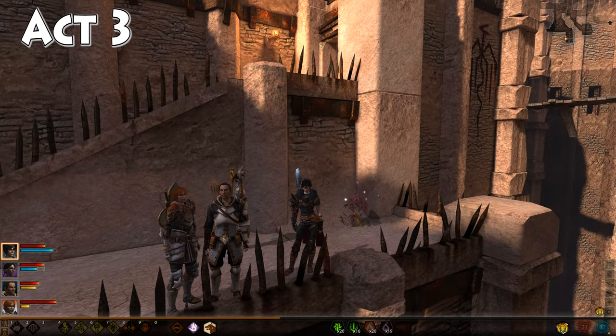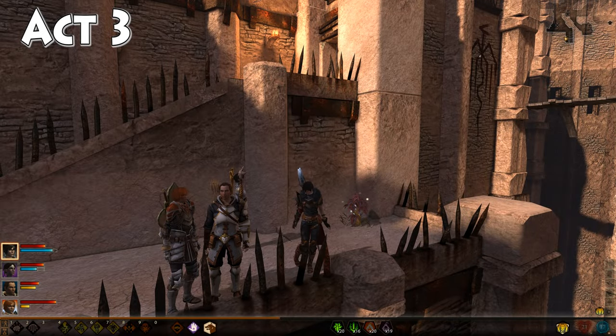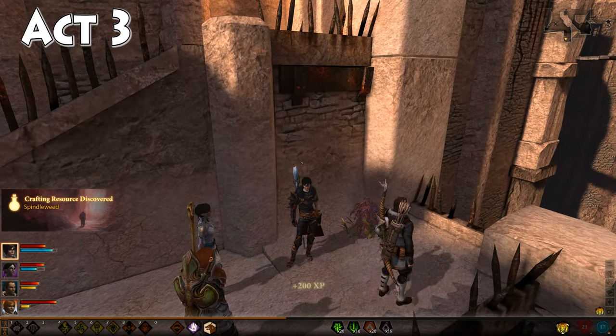Alright, and our final spindle weed to complete our collection is found in Lowtown in Act 3. It's found right here. Here's one of the entrances to Lowtown. I'm going to come all the way down here and grab this, and this should give you your final spindle weed. And as always, thanks for watching. Take care.